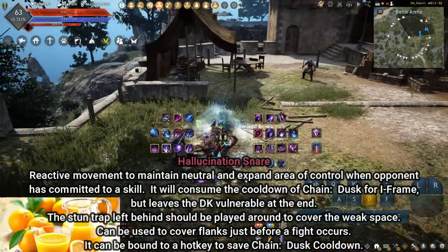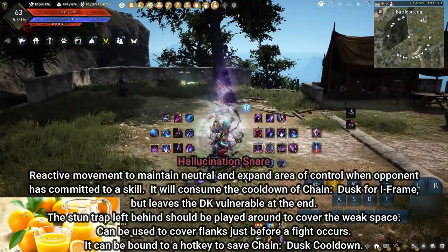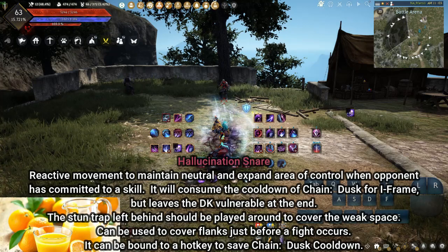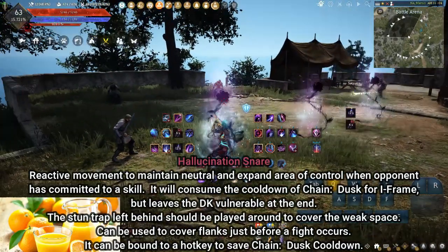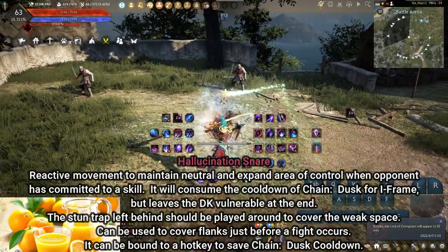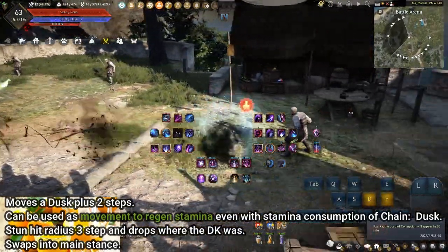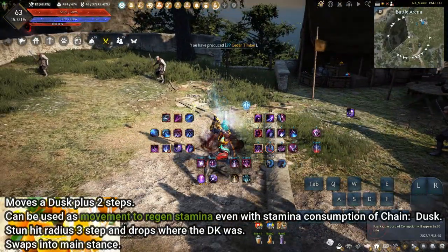Hallucination Snare: reactive movement to maintain neutral and expand area of control when the opponent has committed to a skill. It consumes the cooldown of Chain Dusk for the iframe but leaves the DK vulnerable at the end. The stun trap left behind should be played around to cover the weak space. Can be used to cover flanks just before a fight. It can be bound to a hotkey to save Chain Dusk cooldown. Press and hold A or D first, then quickly tap F if you're having trouble with the skill — with D and F, drop your middle finger onto D and roll the F input with your index finger.